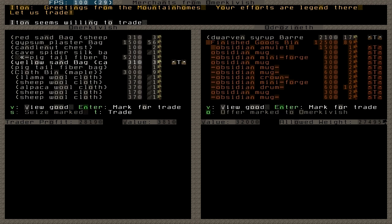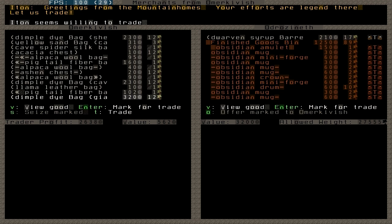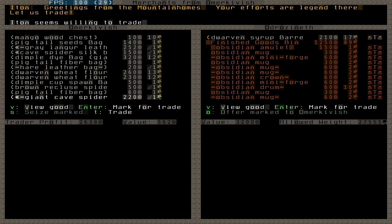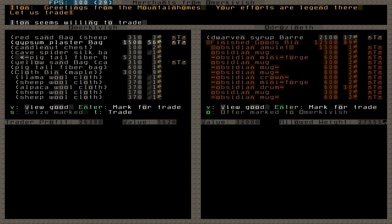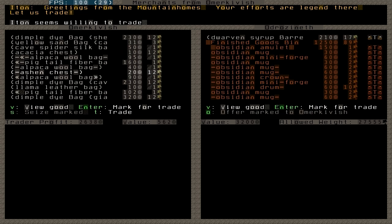I will take all the sand because I haven't seen any sand in this map yet. I will take all the gypsum plaster every time unless I have found a huge vein of gypsum on my map. Sand can be turned into glass. These items are not ordered in any smart way, so even though I saw one gypsum plaster earlier there might be more later. I need to go through the whole list and it's quite easy to miss things.